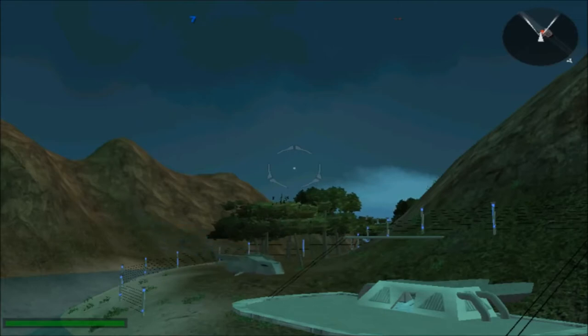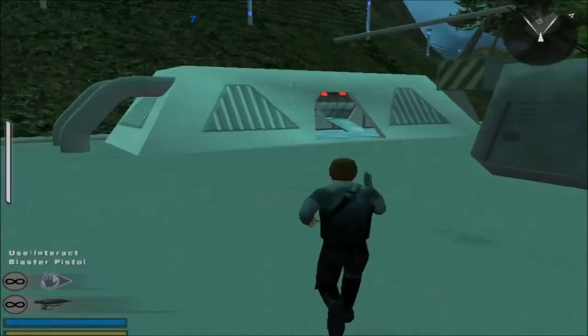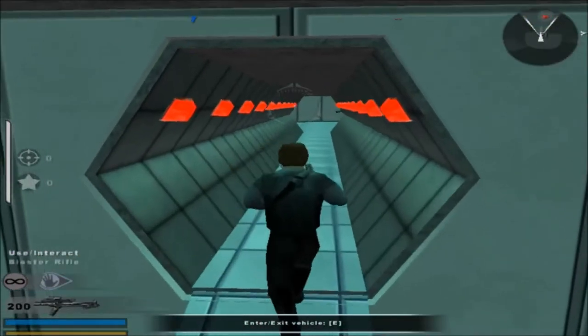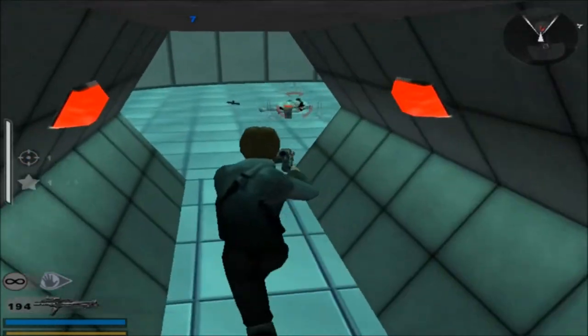When you land, it's going to most likely ask you to kill people on the inside — any resistance on the inside. And there is. So we'll start off with this blaster rifle. And just so you know, they do drop things like ammo.